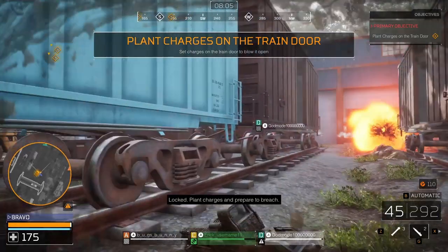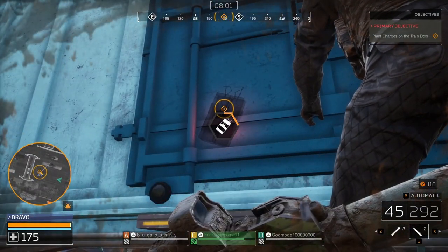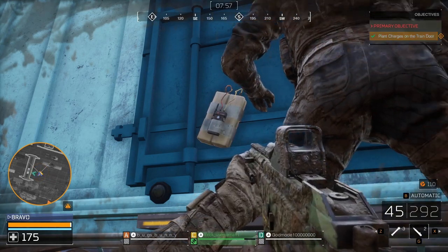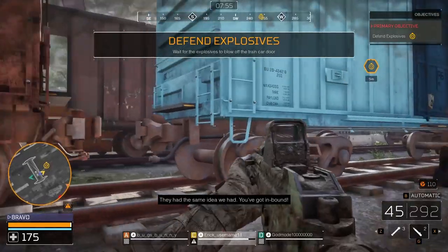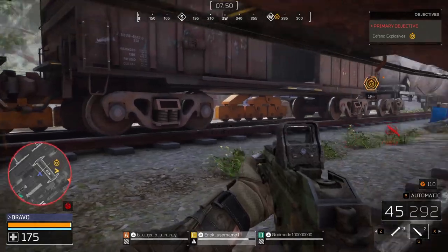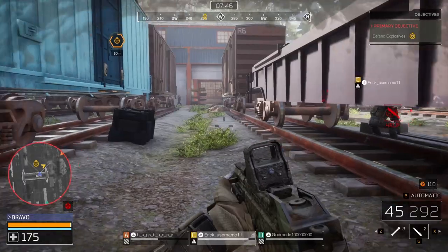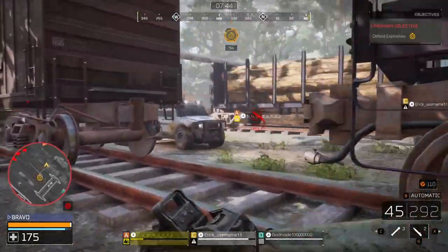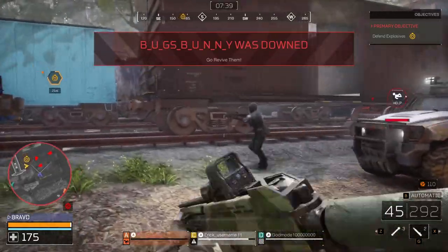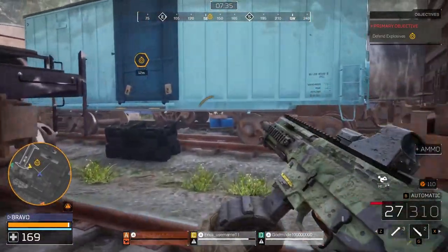Locked — plant charges and prepare to breach. I think this guy's gonna get up for me. They had the same idea we had, so we're gonna hide under this train right here and just hope that our teammates aren't being attacked. I don't think we'll be able to do anything about it though. That is a big F — that's why you can't split up.